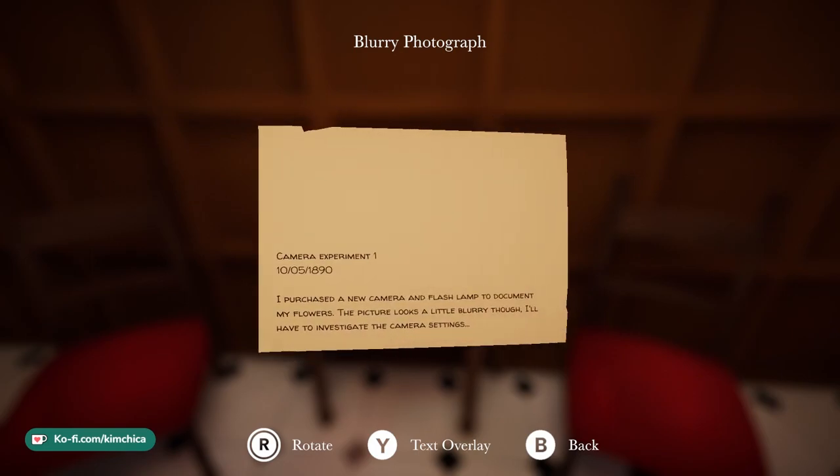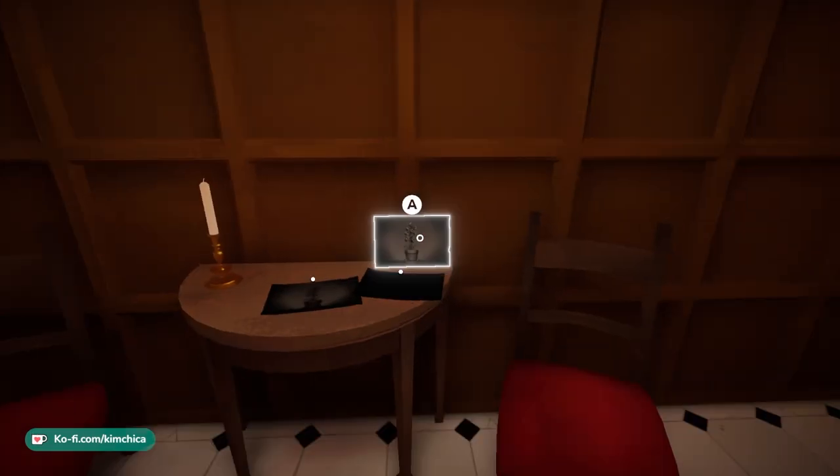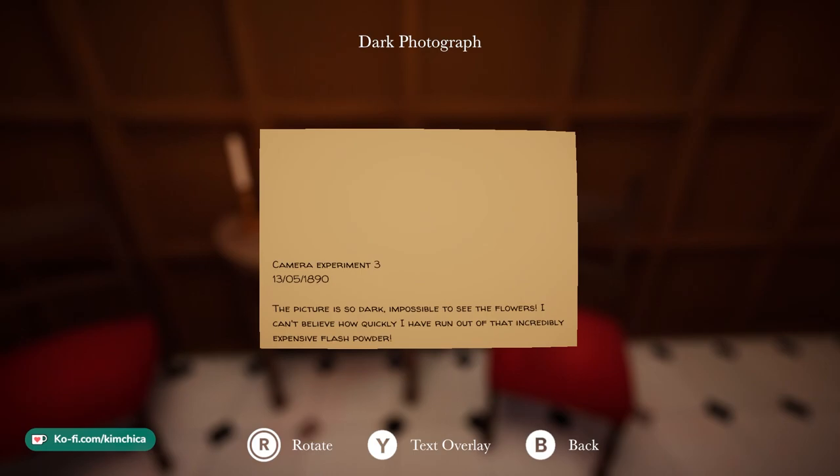A blurry photograph — sometimes we go for the artsy style. Camera equipment, 1/10/5, 1890. 'I purchased a new camera and flash lamp to document my flowers. The picture looks a little blurry, I'll have to investigate the settings.' Can't quite tell if that's the plant we're trying to grow, it's very blurry. Another entry: 'I'm very pleased with this picture, looks like I'm getting the hang of the camera.' And another: 'Not enough exposure — the picture is so dark, impossible to see the flowers. I can't believe how quickly I've run out of that incredibly expensive flash powder.'